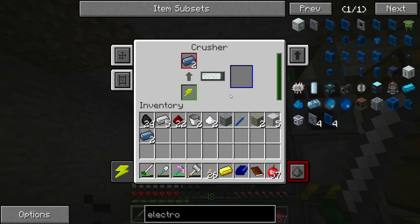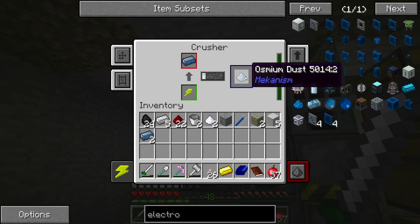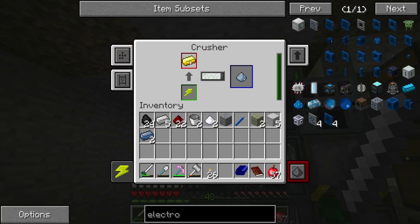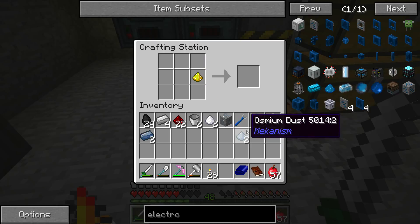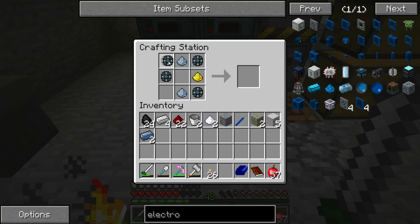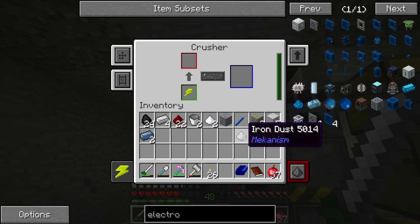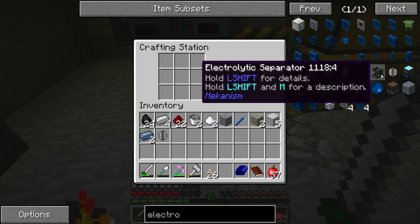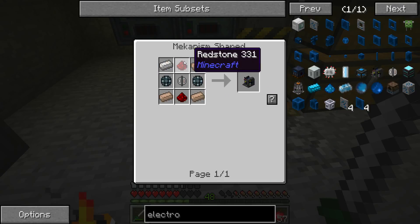I gotta turn it into dust. Give me those mixed alloys. Gold, iron, osmium, osmium, and iron. So gold was right — like that and that, and iron. There we go — electrolytic core goes in the middle to one side, and iron all around.